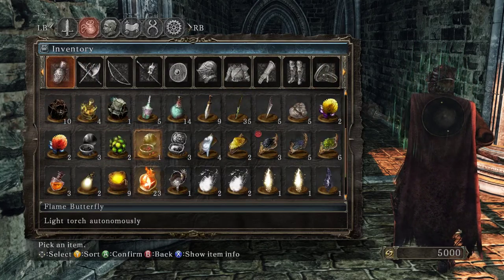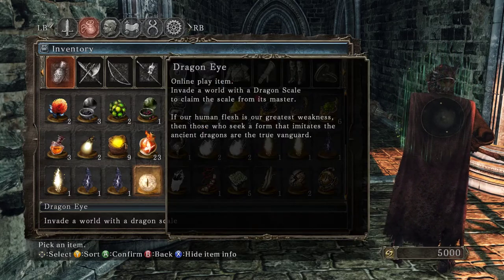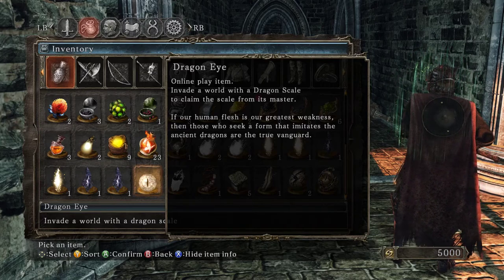We got the Dragon Eye — invade the world with a dragon scale to claim the scale up from its master. If our human flesh is our greatest weakness, then those who seek a form that imitates the ancient dragons are the true vanguard.